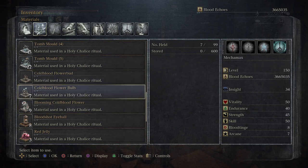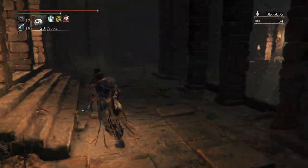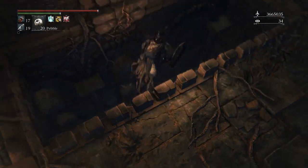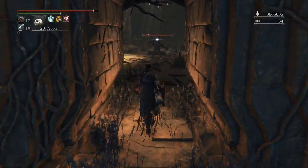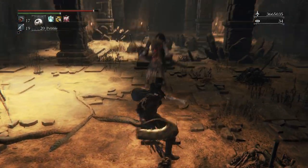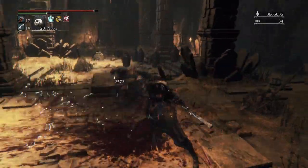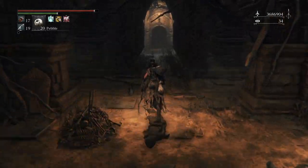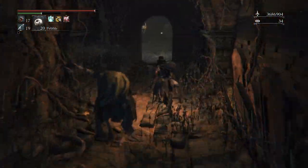These enemies have a chance to drop these items, which is nice. Every time you do this run make sure to kill those two. Then go into this room and just drop down right here, walk back, and here's the second sage - he's just facing the jars. Get a backstab on him for a visceral strike, and then he also has a chance to drop the sage's hair.